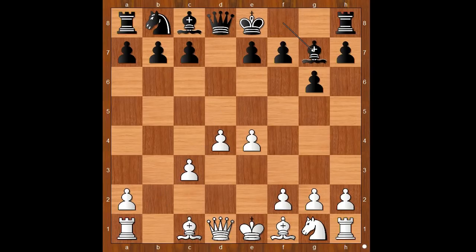It is white's move and in this position white can play many different moves. Just kidding — Wesley So played Nf3, c5, the standard move, attacking the white center.